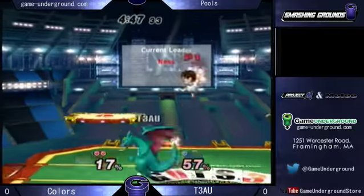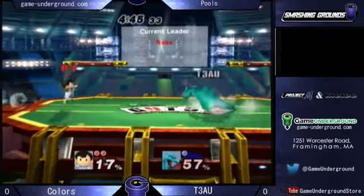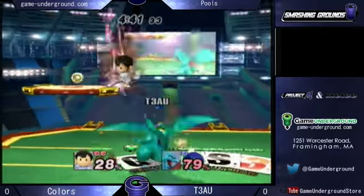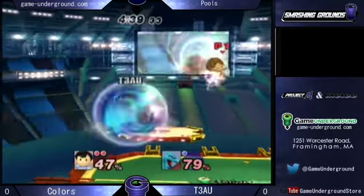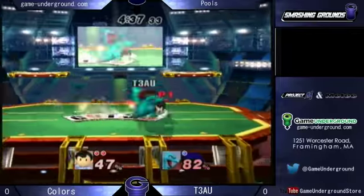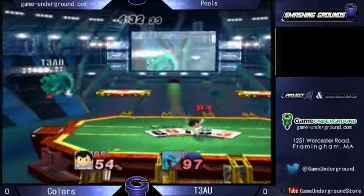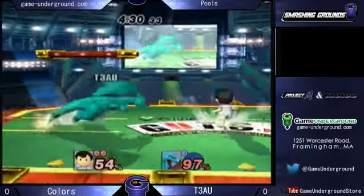Going right into it though, looks like Colors is up. Colors is using that PK fire and really outspacing this Charizard really hard. Really good PK fire there to punish his Nair, just throwing it out. Good up tilt right there by T3AU, really trying to space him out. But the back air by Colors is so strong.